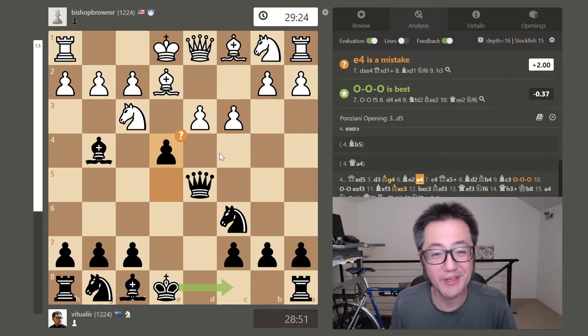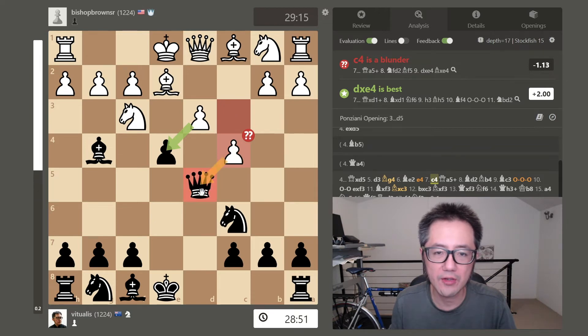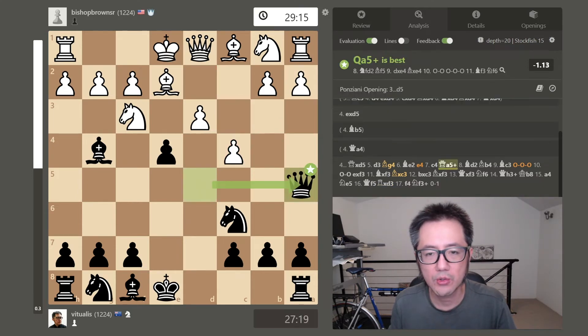Here I decided to go full aggro because I don't really know how to play this position. My logic was that I could potentially win that knight — if they take, I whack their queen, we go for a queenless middlegame, then I castle long. Stockfish hates this but I've got more room and I thought it was okay. They counter-attacked with c4, attacking my queen. That potentially weakened their dark-square diagonal to their king, and both my bishop and queen can go there.